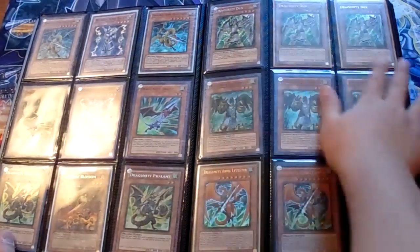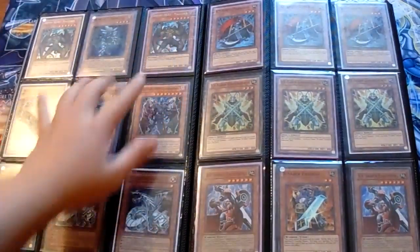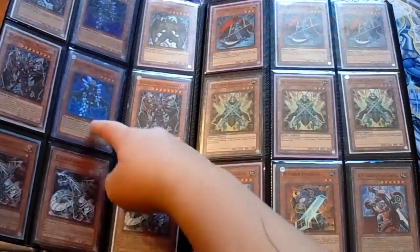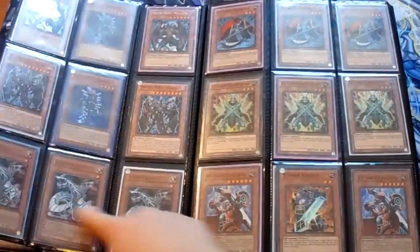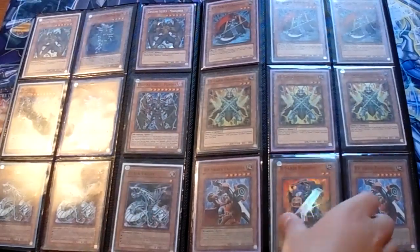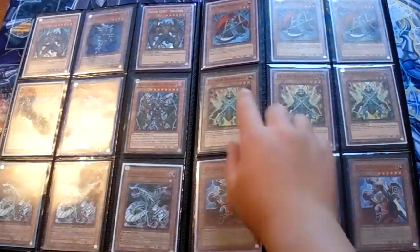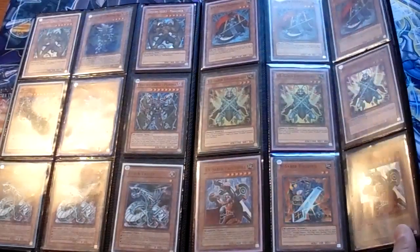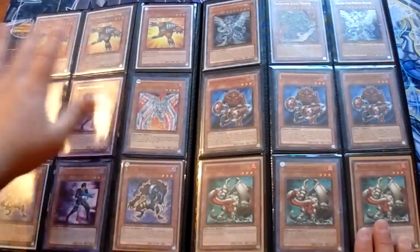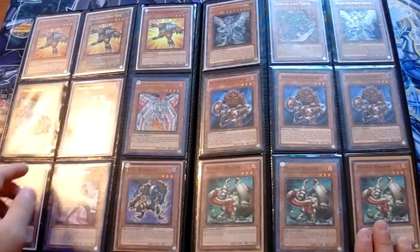Ultra, Super, Secret — Secret Ducks. Next page: two Secret Malicious, two Common Plasma, two Diamond Dudes, three Cyber Valleys. X-Sabers: two Super Fulhelmknight and a Super Faultroll. Three Armored Blade, three Dark Souls. Two Super Grand Moles — one Hobby League, two Ultra.